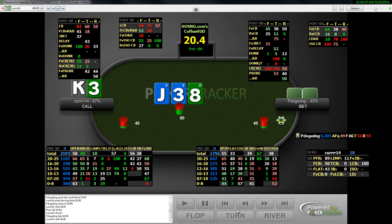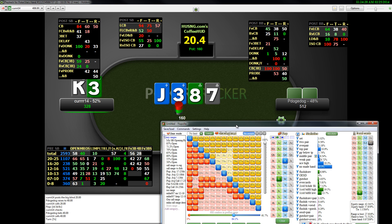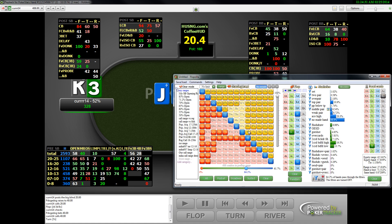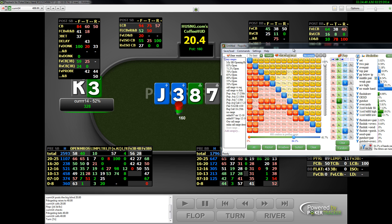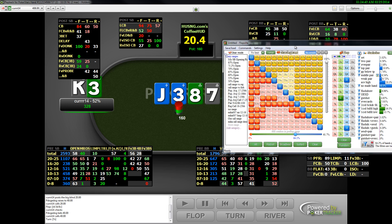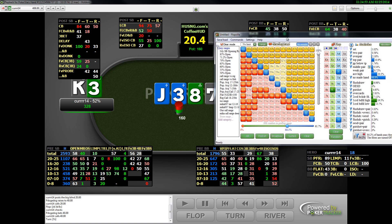The turn comes a 7. The 7 isn't the best card for our range — it completes some of his draws and he has some 7x in his opening range, so he's made some pairs here. I don't expect him to bet his 7s or very many of his 8s here. But he's going to continue betting his Jack-x, his draws, and I think he'll continue betting his air. He does barrel quite wide — 60% is getting up there.